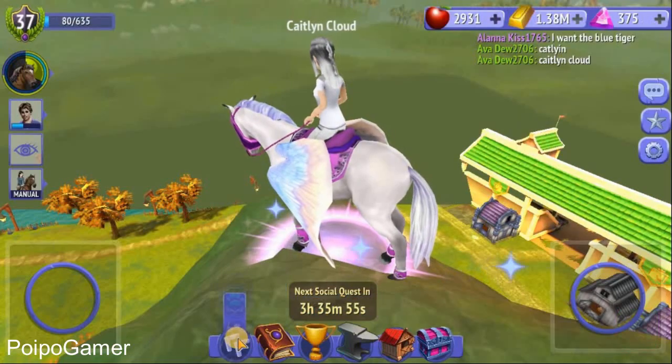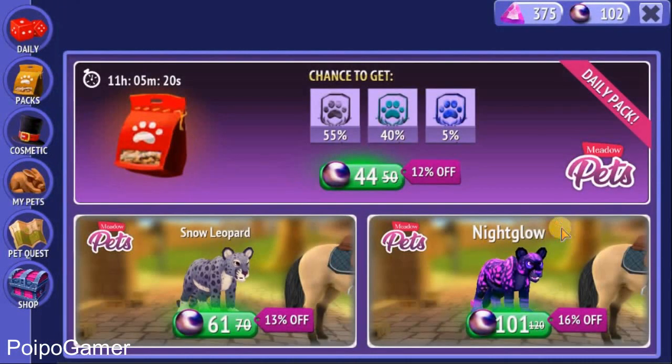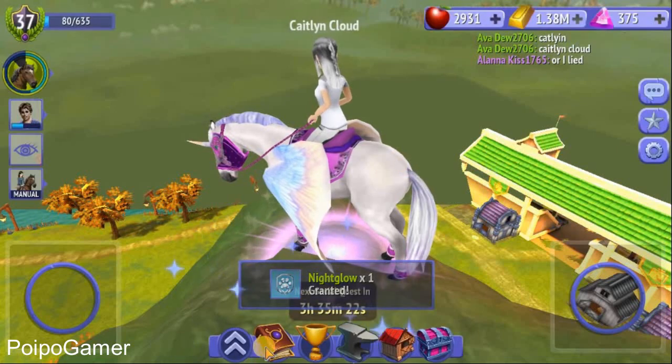If you see the pet shop by clicking this icon here, there's a Nightglow. This is really awesome — Nightglow with only 101 blackbird. I can actually buy this one. You can choose this; I actually love a tiger, lion, or leopard, but this one is really awesome. So just buy it right now if you have blackbird — just buy this Nightglow.